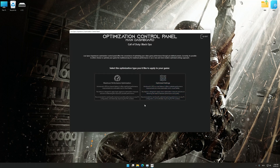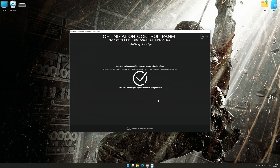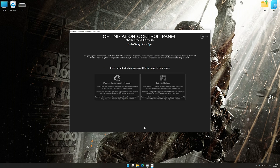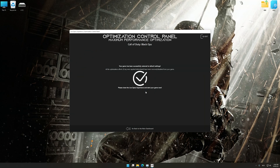Once the optimization control panel has loaded, select the desired optimization presets and the rendering resolution for the game. Feel free to experiment with the optimization presets and rendering resolution to see what works best for your system. And now, to apply the optimization, press the execute optimization button and then start your game. Also, if you are unsatisfied with what you see, you can easily remove the optimization effects.